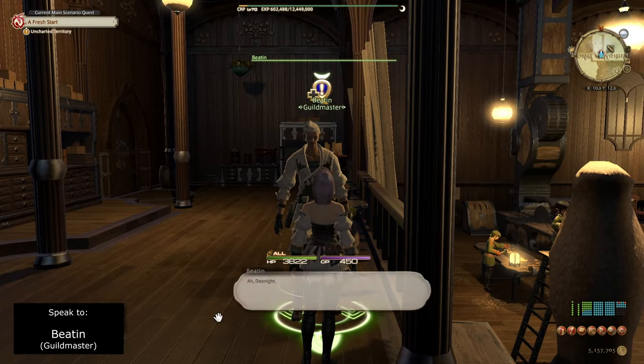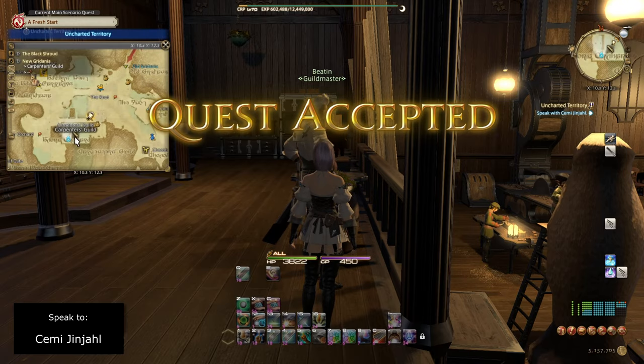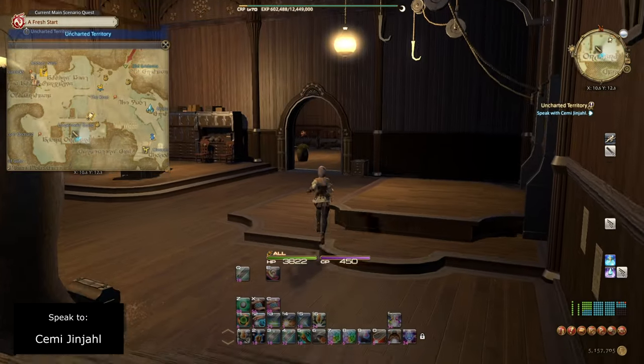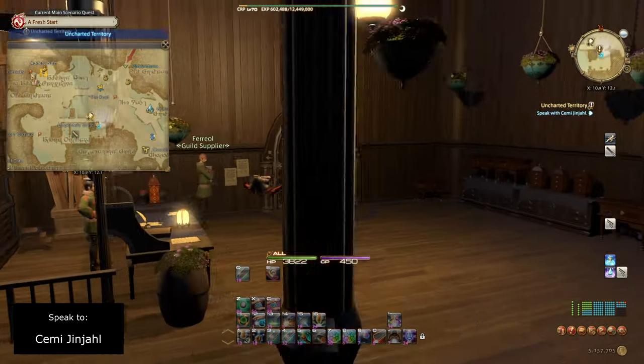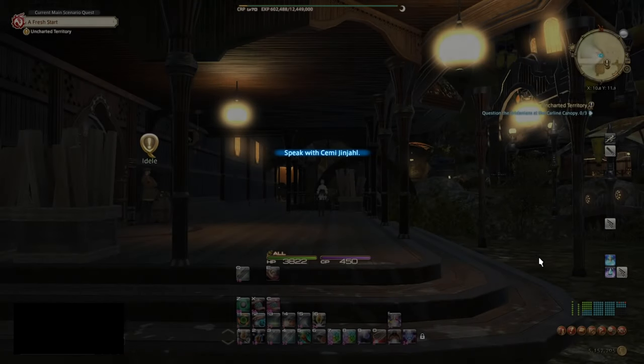We're going to speak to Beaten the Guildmaster at the Carpenter's Guild and accept the level 60 job quest known as Uncharted Territory. From there we're going to head out of the Carpenter's Guild and right when we exit the double doors we're going to turn left and speak to Semijin Hali.